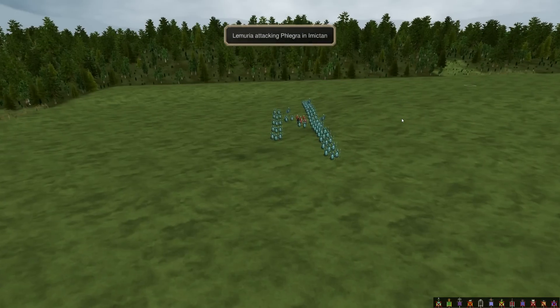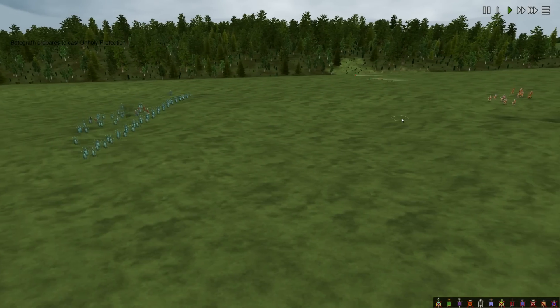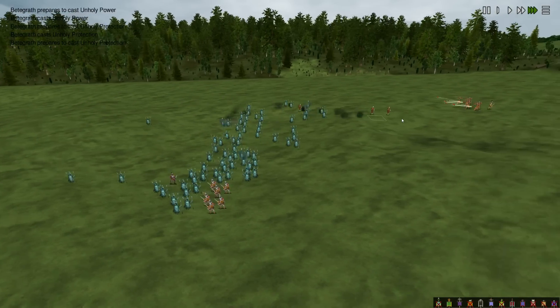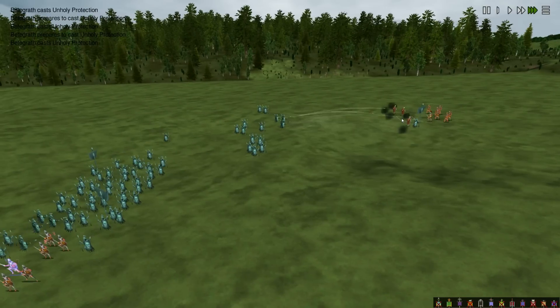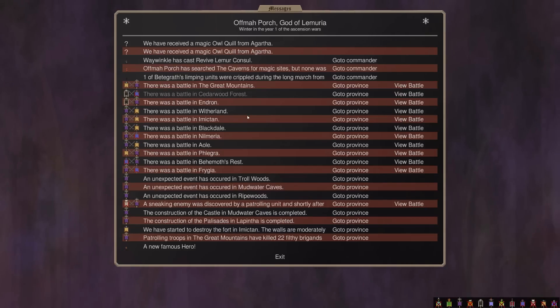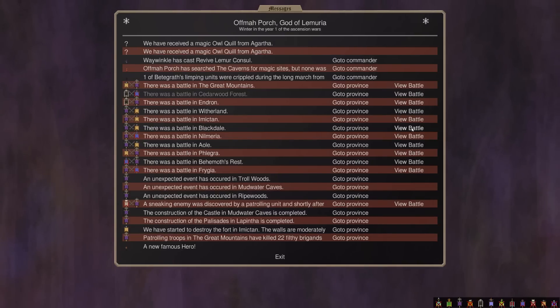We are attacking Phlegra on top of this fort — because forts are where they make mages, and mages kill ghosts. Therefore mages are bad and evil and all that. We have successfully taken out the PD here next to Blackdale.